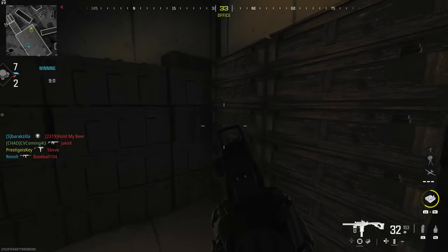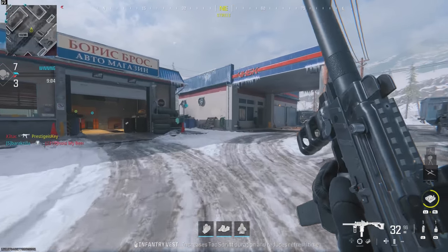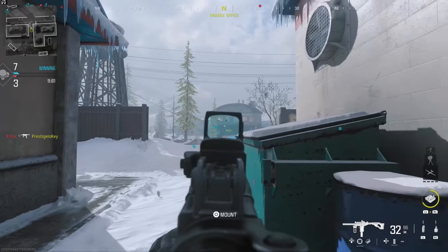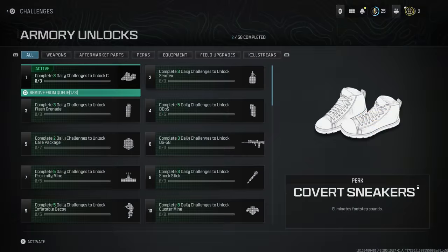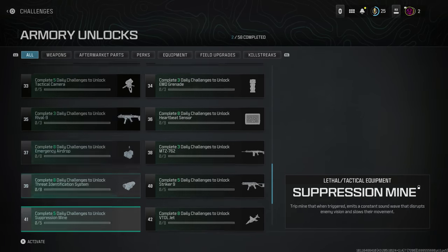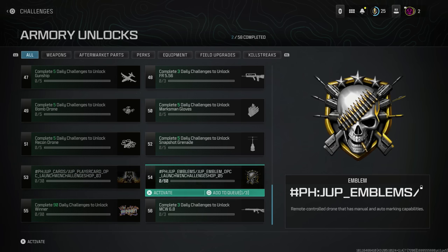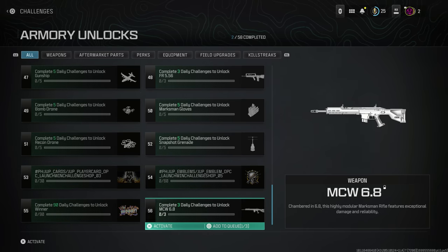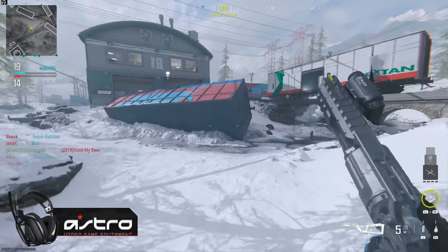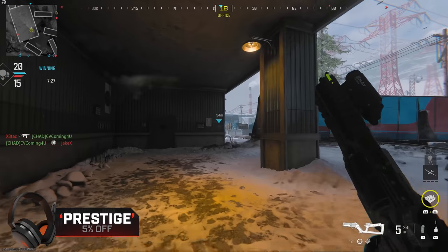I know there are a lot of differing opinions online about this system, but I'm going to try to look at it from an optimistic point of view. I really do feel like this can evolve into something really cool moving forward, especially when we start getting into the live seasons. If you scroll all the way down to the bottom of the all page, you can see there is a calling card, emblem, and sticker to unlock by getting 30, 60, and 90 daily completions respectively. But the point is we aren't restricted to things we'd normally see by progressing to level 55, like weapons, field upgrades, and perks.